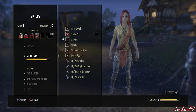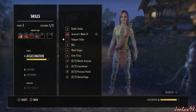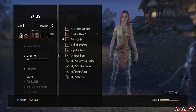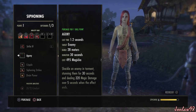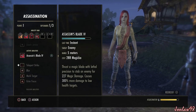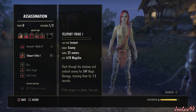I kind of want some more magicka. We're at level six right now. Teleport Strike seems pretty good — what does Agony do? Yeah, that's a good thing for us.